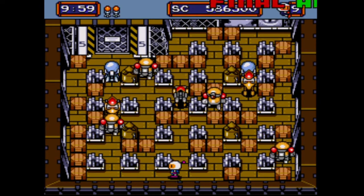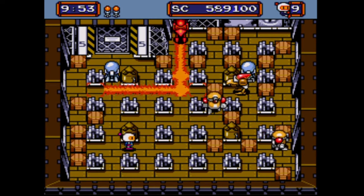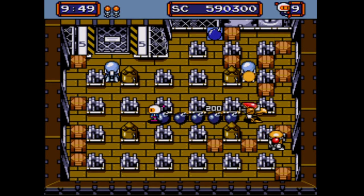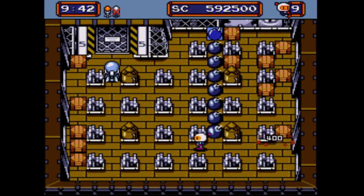Alright, this is it. Welcome to the final area everyone, and the last stage of the game. This is Fagular's lair and base, believe it or not, is actually set on a flying comet heading towards Earth — Bomber Planet, whatever you want to call it. Either way, it's still their homeworld at the end of the day.